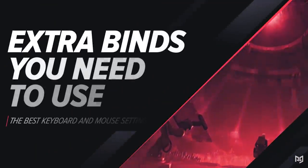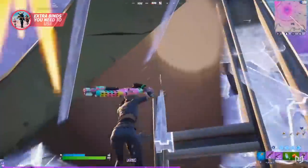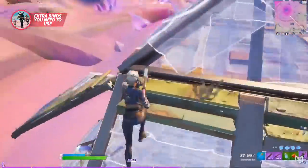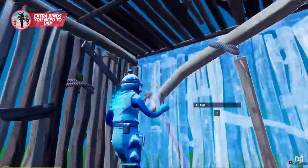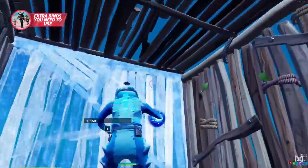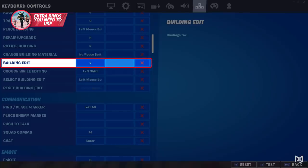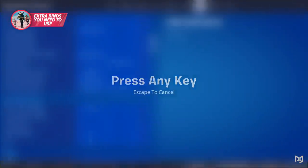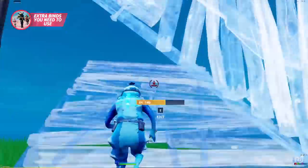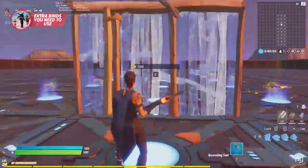Along with the normal keybinds, there are many extra keybinds you need to use for both competitive and creative gameplay. First up is the best advantage you can have over a controller player: scroll wheel reset. Scroll wheel reset is the fastest way to reset your builds, and allows you to reset multiple builds by just scrolling down. To use scroll wheel reset, use your secondary keybind for your building edit and change it to scroll wheel down. I recommend scroll wheel down for now. Then just change your secondary bind for reset building edit to scroll wheel down as well, and that's it. For a more in-depth video on using scroll wheel reset, check out the video in the description below.